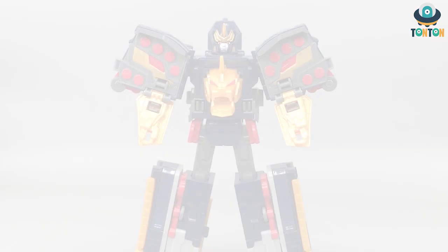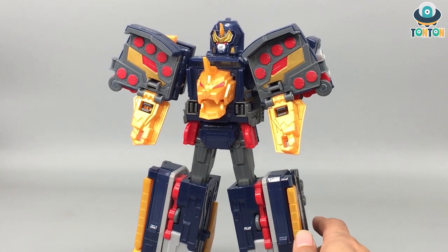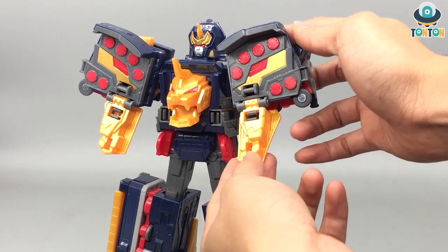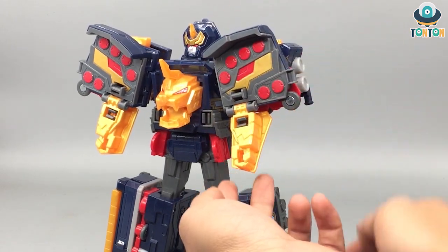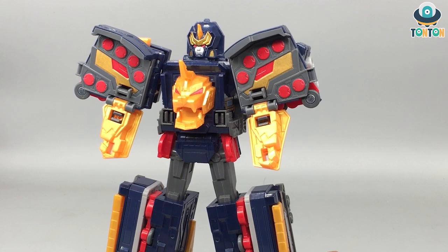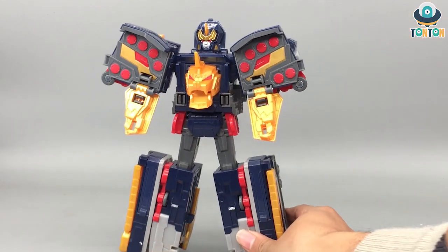Here we have this guy in robot mode. The main color is dark navy blue with some gold and red highlights. With this color tone it expresses the toughness of the design and I really enjoy it. However, there is the problem of using two different gold shades: the face and shoulder paint have a really nice gold painting, but for the other parts they're using that cheap gold color that Bandai has always been using. It's kind of up and down that we don't have the consistency we wanted. Other than that, the details look fine, except the arms look kind of short and ridiculous.